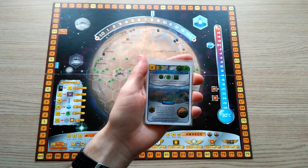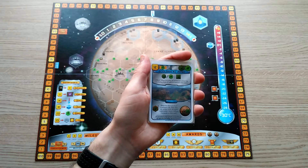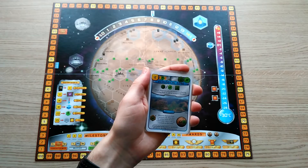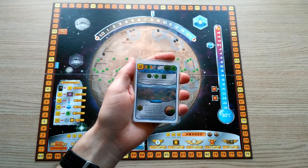Ecological Zone acts in a very similar way. In this case, you will gain an animal every time you play an animal or a plant tag, gaining one victory point for every two animals. Played early in the game, this will be worth another good haul of points.